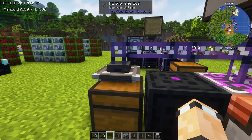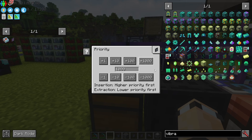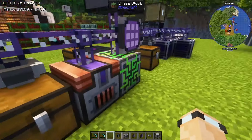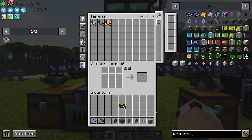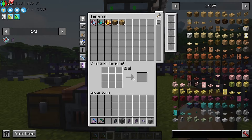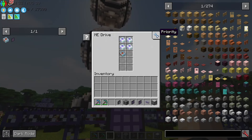In this situation I've put a chest down and everything went into the chest rather than my drives — which is important to understand. If you've got a lot of storage in drawers, the priority setting matters. The storage bus has a priority setting — I set mine to 1000. This is especially relevant because of the type limit in storage cells.